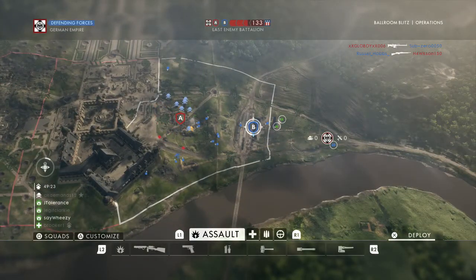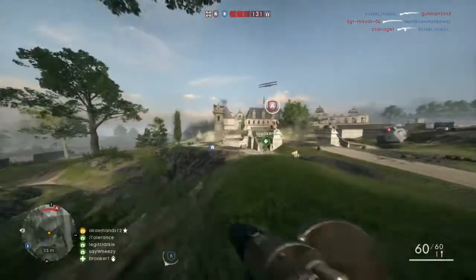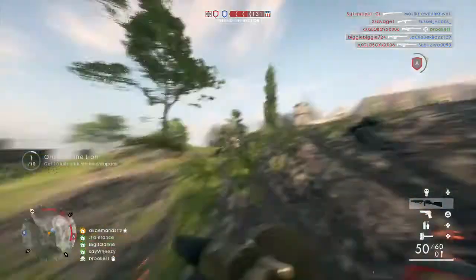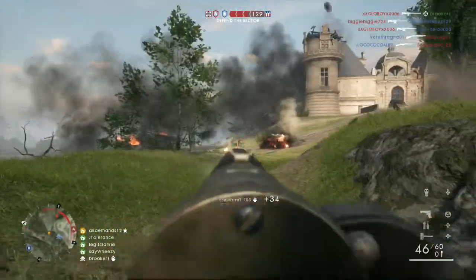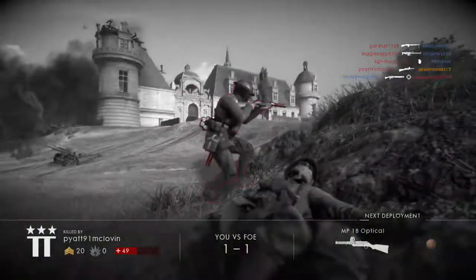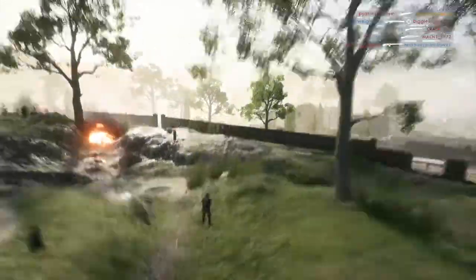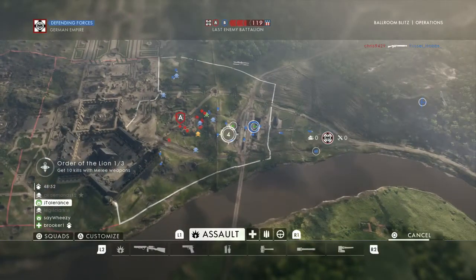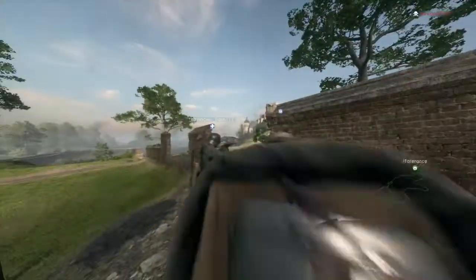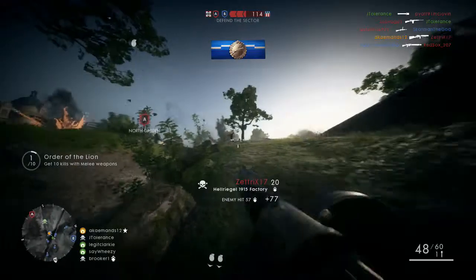So what is DICE doing to fix this? Ammo 2.0 — that's what they're calling the brand new changes to the ammo resupply system. One thing they're doing is adding auto recharge to every single gadget in Battlefield 1. Currently, your grenade auto recharges at 36 seconds — that includes suppression — and that is not when you're sitting on an ammo kit. Ammo 2.0, when these changes get implemented — which are already in CTE — is going to add an auto recharge of 36 seconds to all of your gadgets in the game.